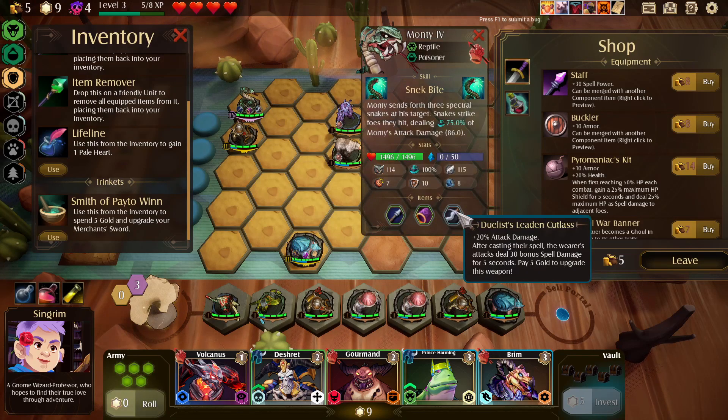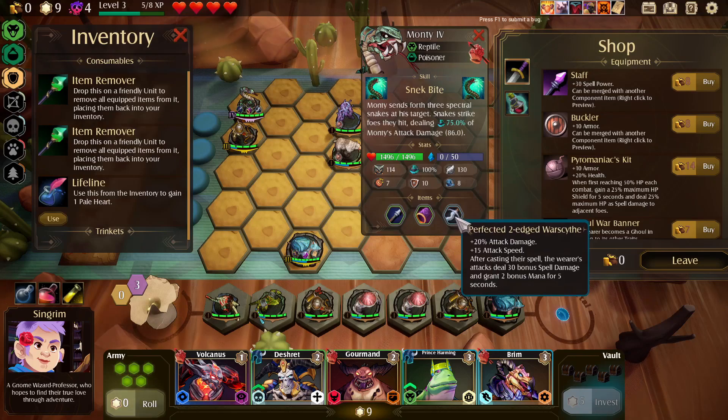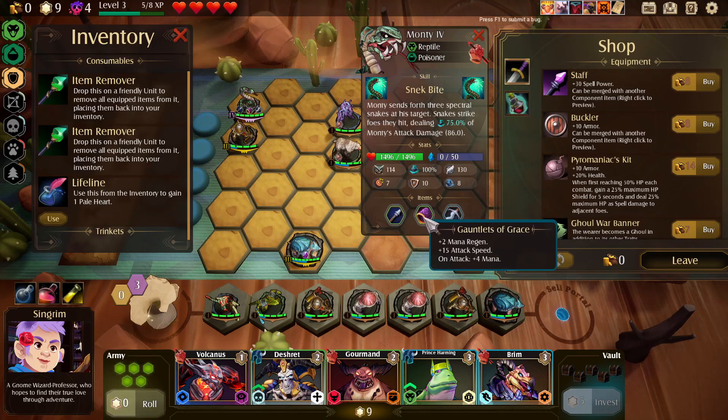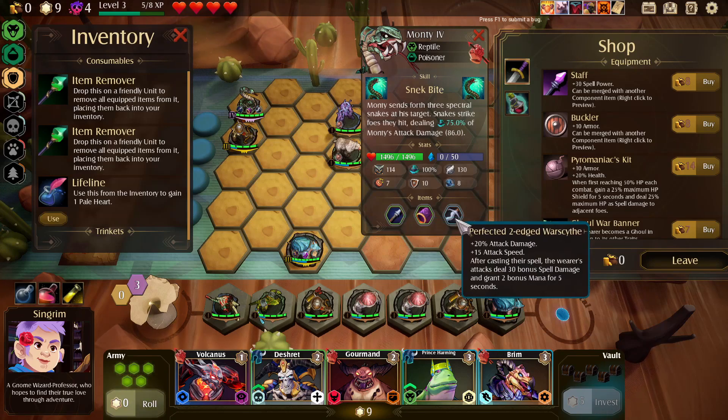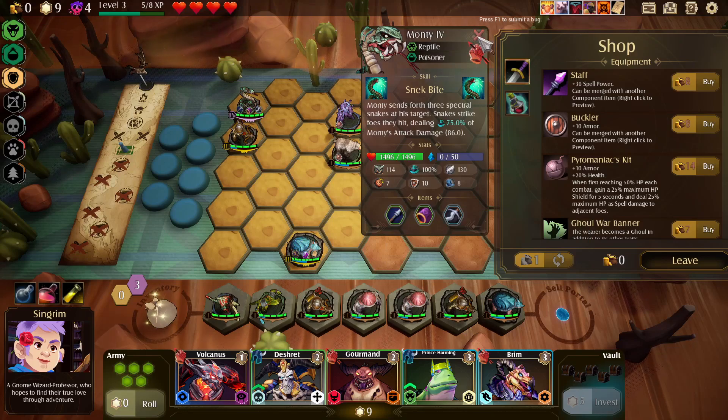Let's see what the pitchfork upgraded into: after casting their spell, the wearer's attacks steal 30 bonus damage for five seconds. Upgrade again — now they deal 30 bonus spell damage and grant two bonus mana for five seconds. So he deals lots of damage and now his attacks deal more damage after he's cast once. We just want him to cast once and then he kind of goes crazy.